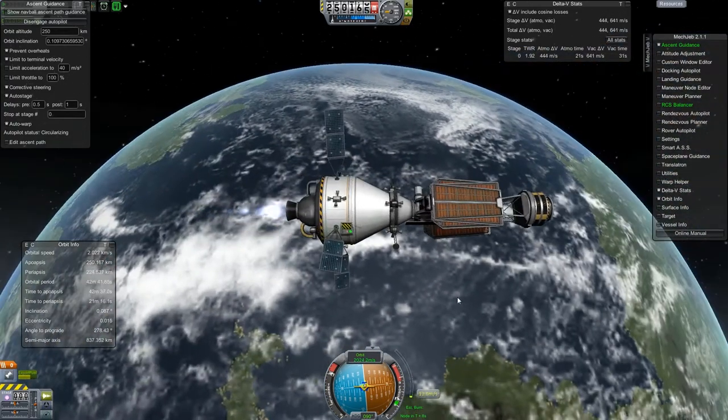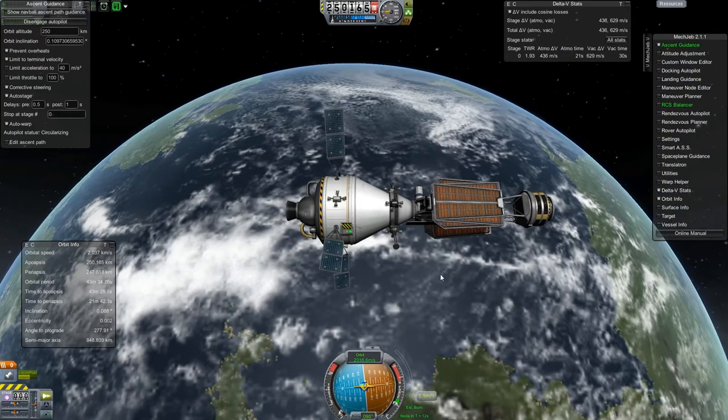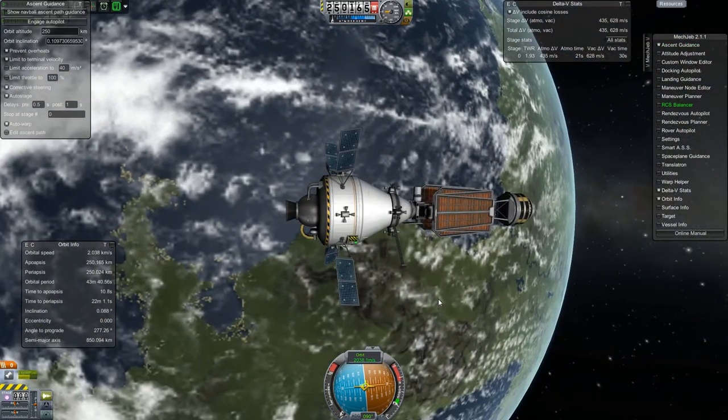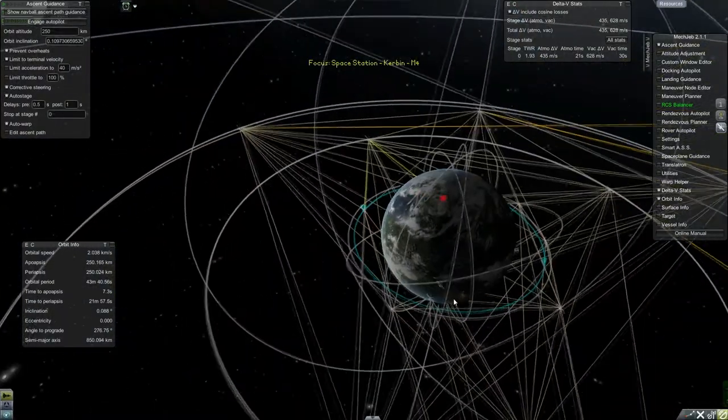The reason being, this is going to be the automated control of the station, so that the station will actually be functional. There won't be any people on board yet because there's still no crew modules, but this will allow me to actually have some control over the space station so it won't just be debris in orbit anymore.